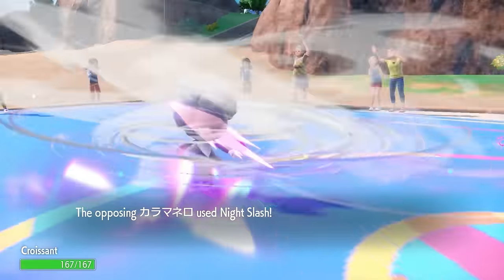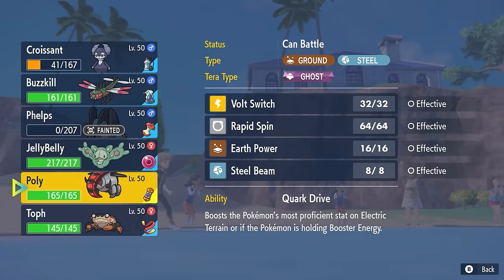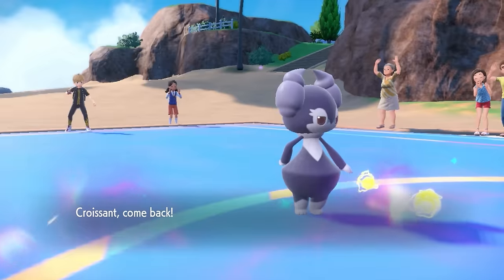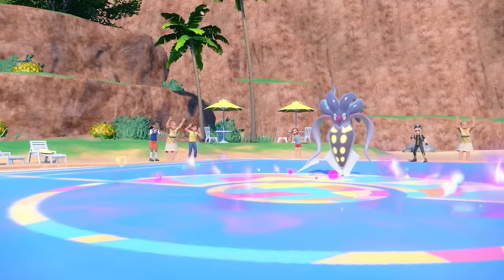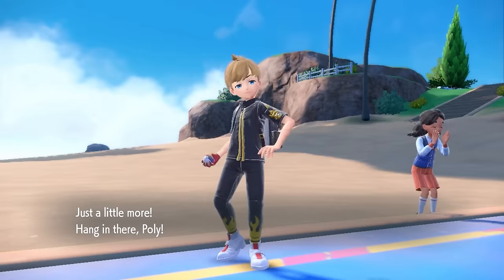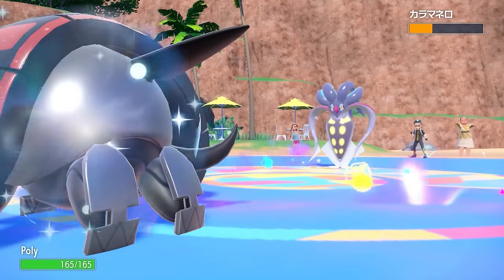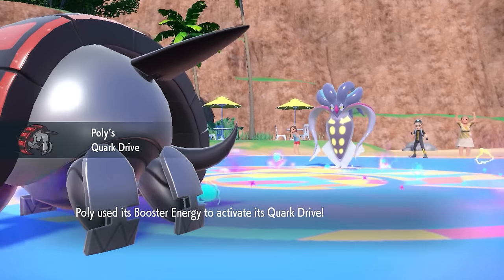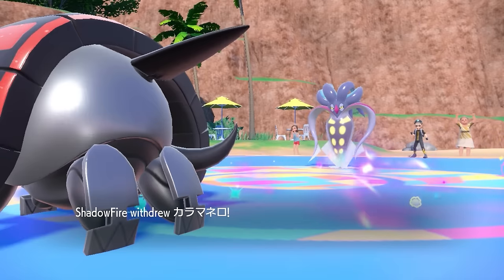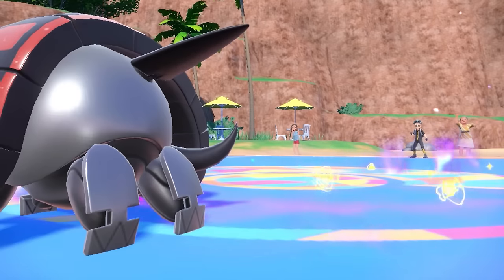Now they get a free switch into the Malamar. I do have the coverage I revealed with Dazzling Gleam. I know I can probably take one attack — they decide to go for Night Slash, they can't really use Superpower at this point yet. Getting that Contrary boost would be nice for them. The Night Slash gets enough chip to where anything faster can finish me off. So I expect them to potentially make a switch knowing I have to go for the non-STAB Dazzling Gleam. I want to find room to get Cloyster in, so I bring in Iron Treads. I activate the Quark Drive and we're rolling quick. I get that speed boost as they do actually make a switch into Porygon-Z.